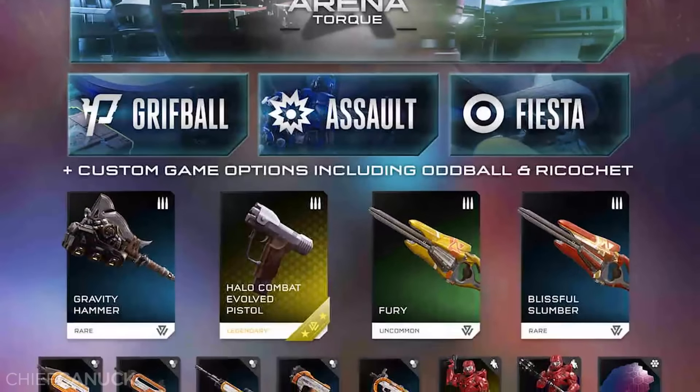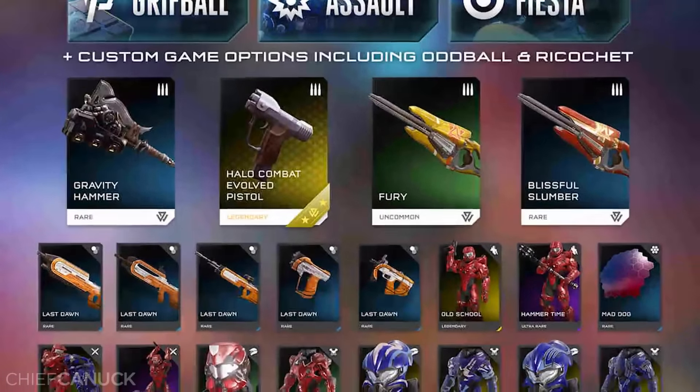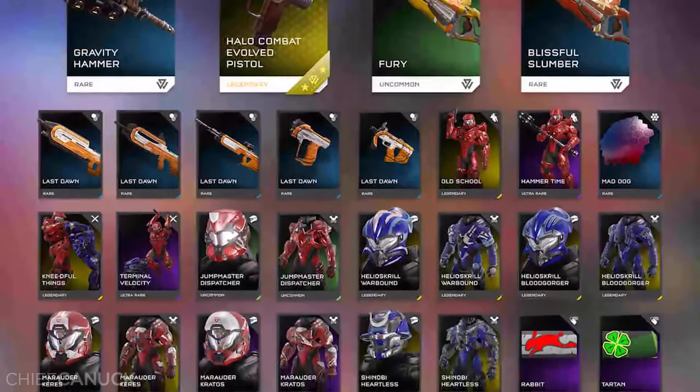You just saw the Halo Combat Evolved pistol has been lit up. The Gravity Hammer is included. Fury is a brand new Storm Rifle. Blissful Slumber — a ton of new weapon skins. That's the Last Dawn weapon skins. You've also got the Old School Stance, of course, which goes with the Halo CE pistol, as well as Hammer Time.